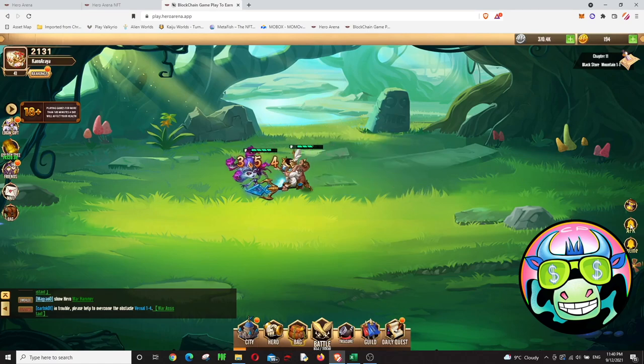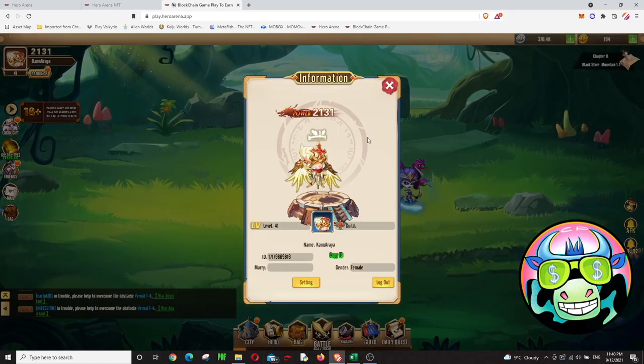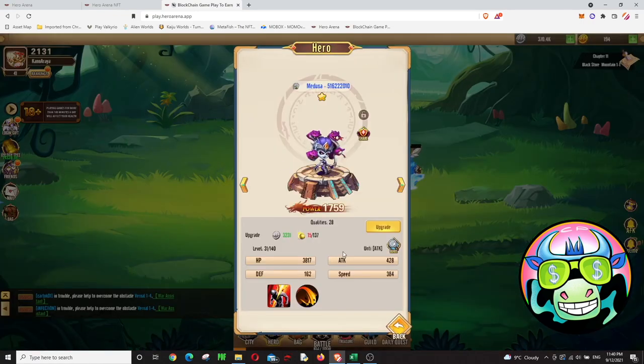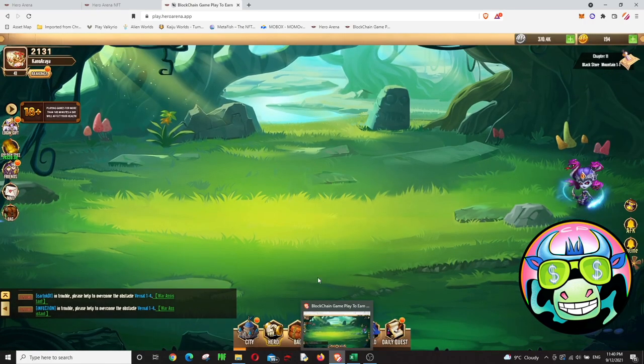My account is level 41, but my hero character is level 31 — those are two different levels. So let's see how you're going to make money.